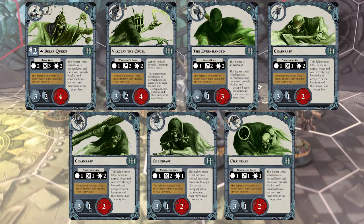Their inspiration mechanic is the same for all of them — they have to be adjacent to an enemy fighter at the beginning of their activation. Varklav the Cruel is a very important piece of making sure this happens. Varklav has a special action on his card that allows him to push all friendly Chainrasps up to 2 hexes — that's everyone except Varklav and the Briarqueen, because the Everhanged has an ability that says he has a Chainrasp keyword. So you're very reliably able to put multiple Chainrasps in adjacency to enemy fighters, and they can't kill all of them, so they either need to retreat or accept that you're going to inspire a few fighters.